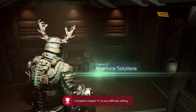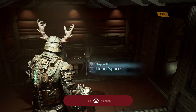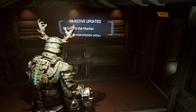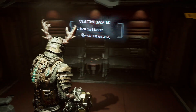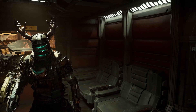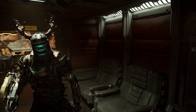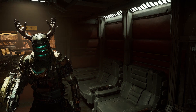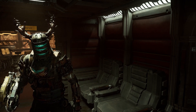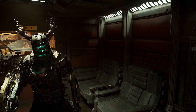Achievement unlocked: Betrayed. That was the end of Chapter 11 - Alternate Solutions. We are going to go on to Chapter 12. I love Dead Space now. Alright guys, well, that was Chapter 11. I hope you enjoyed the video - if you did, make sure you leave a like. If you want to see any more of my videos, follow my channel, you can subscribe at Smoke and Reaper. I'll see you guys in the next video.